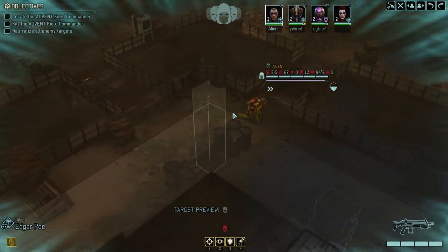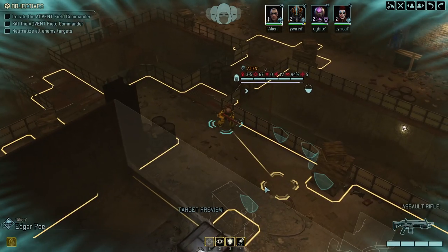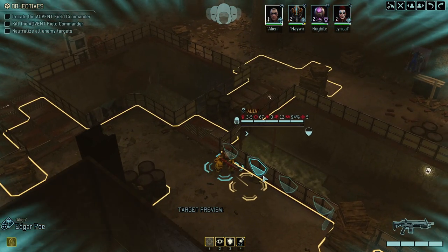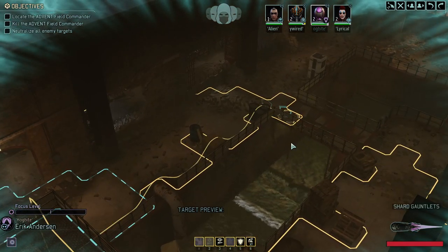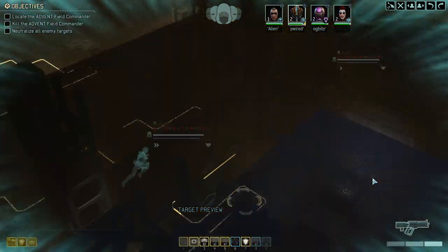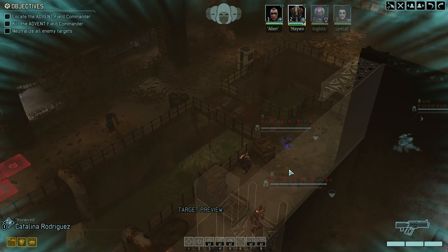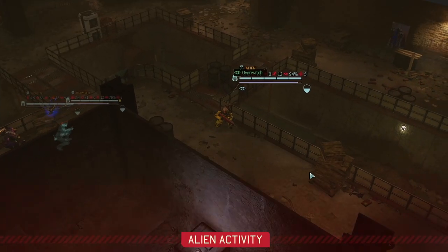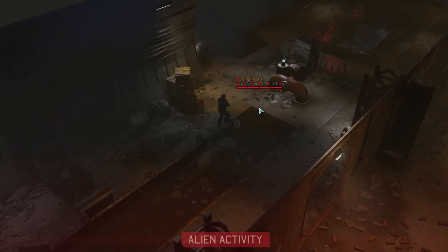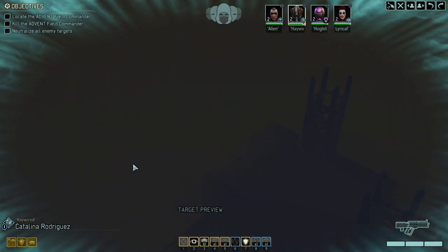We're not necessarily a team that relies on high ground as much. Oh, we only have one mine — that's unfortunate. I thought it was a repeating skill; I figured wow, that's going to be super sick, just having mines over mines. Apparently that's not the case. Good, those two guys we can ignore for now. My gut tells me the general is potentially somewhere here.